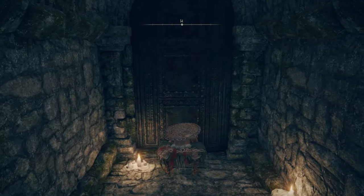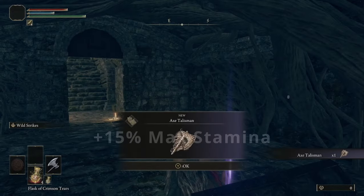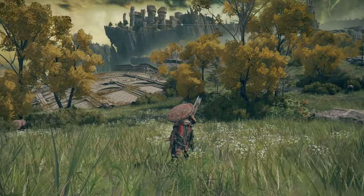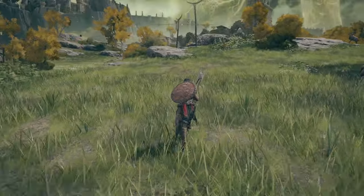The Greenspill Crystal Tear increases your max stamina by 15, so you have some variety to choose from when going into the first boss. At this point you have the majority of what you need to become overpowered incredibly early in the game — you're just missing some runes.